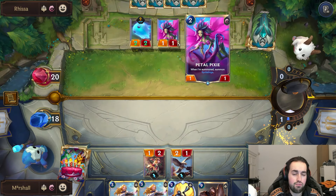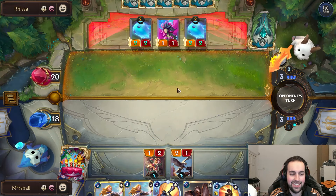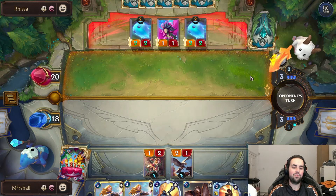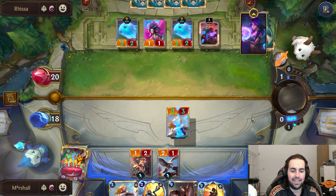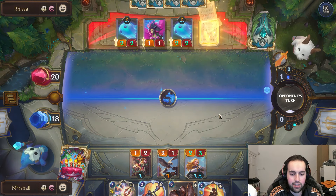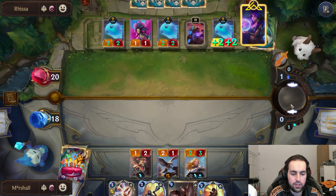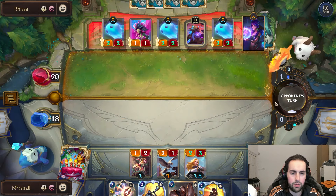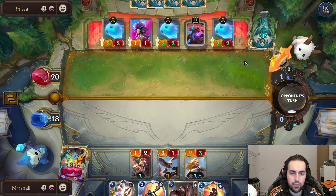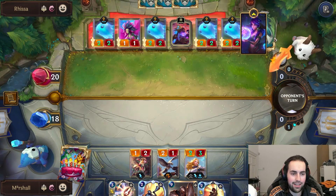This card is probably a little bit broken considering what it actually summons - just to let you guys know. We do have the one-of Bright Steel Formation, which was a card that saw a lot of play back in the day and hasn't seen much since - pretty good card. If they attack, we can block with Lux because she gets barrier on the attack, so we can afford to put her down to one and I don't think they have anything for one mana.